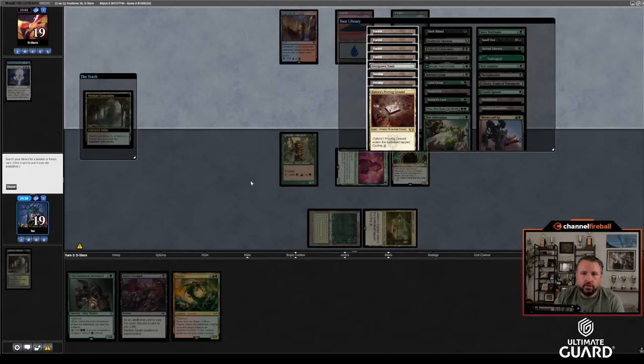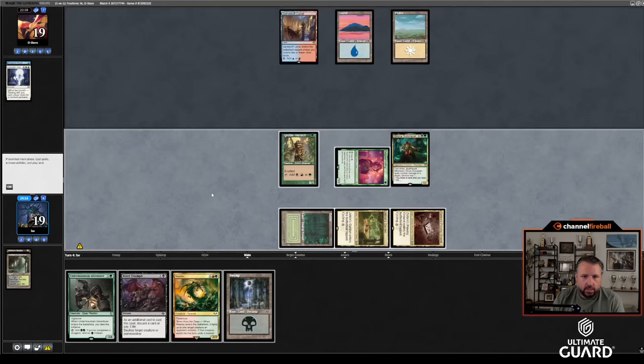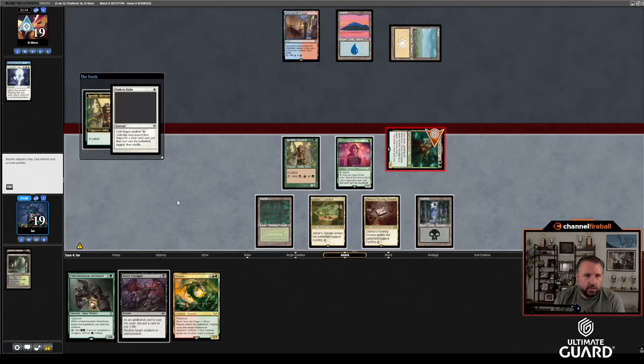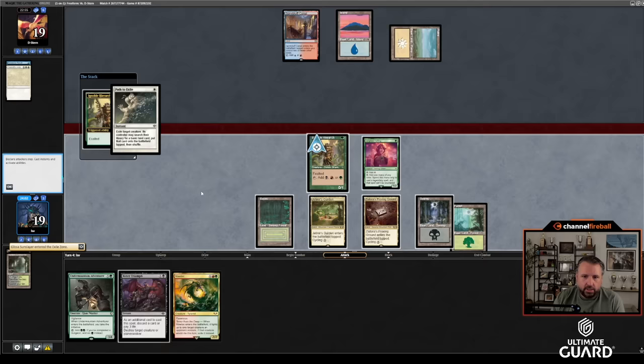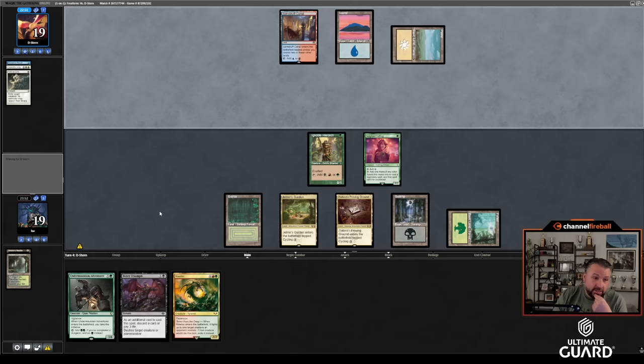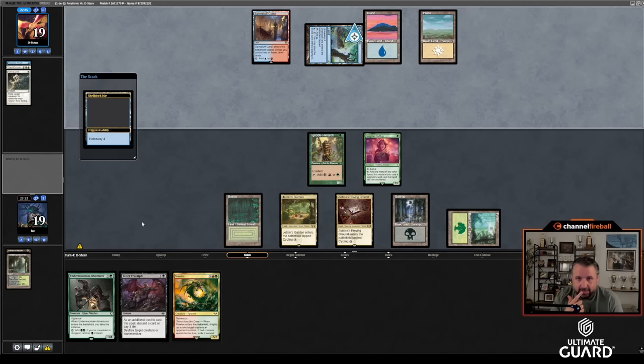End of turn I'll crack Verdant Catacombs and get the Proven Ground. Then I'll attack with Glissa and see what happens. He's going to Path Glissa — I'll use the ability and get a Forest. Now I just have to cast Undermountain Adventurer. It feels so bad. I'll wait a turn — it feels like he just has Counterspell in hand. If I draw a Wasteland I can hit Spire Bluff Canal and then resolve Undermountain — that would be sick. Or I draw a different threat.